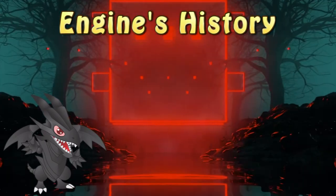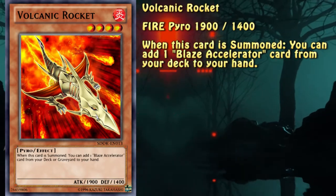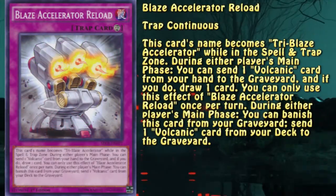Now, let's talk about each card one by one. This is a Stratos for spells and traps, nothing more to say about it. This card makes the engine work.